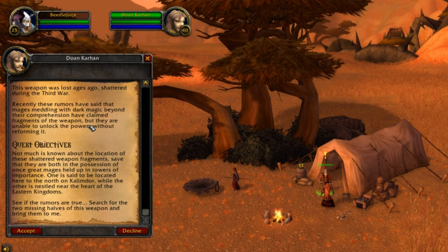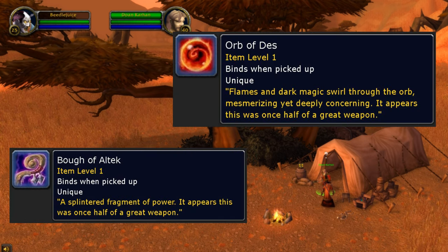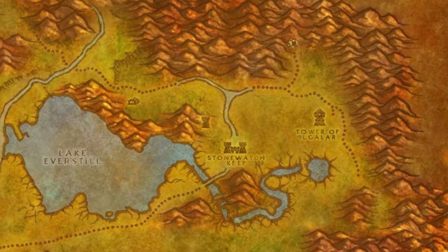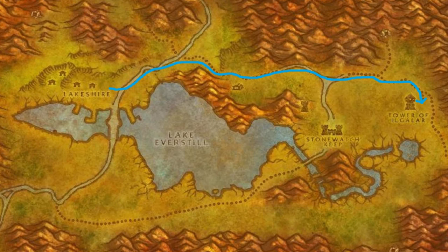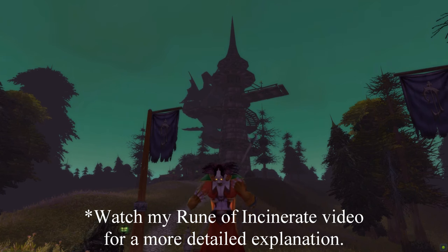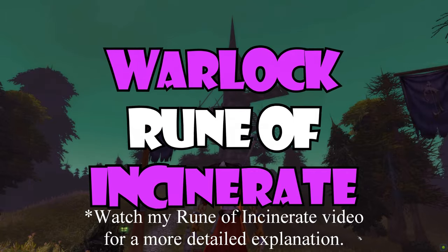Part two of this warlock quest chain will require us to find two more items: the Orb of Dez and the Bow of Altec. Both will be found at the top of towers in Alliance territory. The Orb of Dez will be found at the top of the Tower of Ilgalar in Redridge Mountains. Alliance characters can easily reach the tower in eastern Redridge Mountains by walking from Lakeshire, while Horde characters will have to make the long trek from Grom'gol War Camp in Stranglethorn Vale.